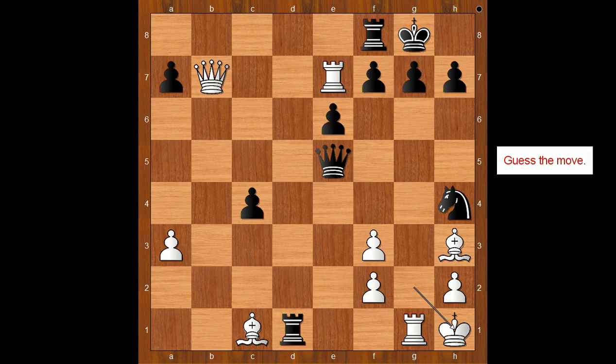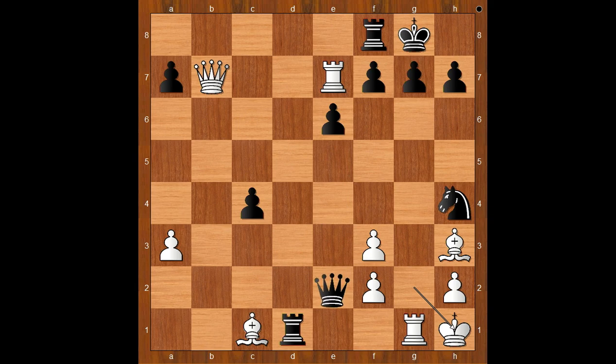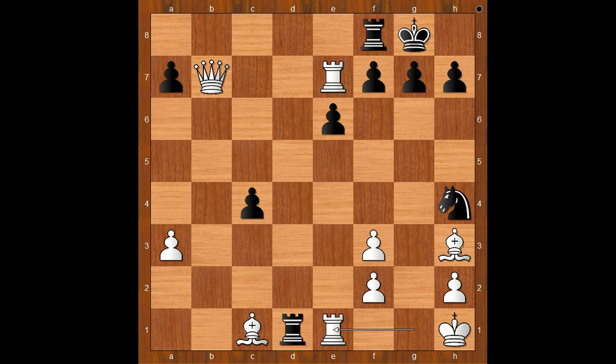Nakamura continued: rook to d1 check, king to g2 — the only move — knight to h4 check, king to h1 — the only move. Black to move: what would you do? Nakamura played the awesome queen to e1, and Boles resigned. The continuation is rook takes queen, rook takes rook check, and after bishop to f1, rook takes on f1 — checkmate. Alternatively, if bishop to f1, then queen takes bishop, rook takes queen, rook takes rook — checkmate. What a drama!